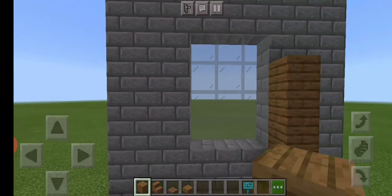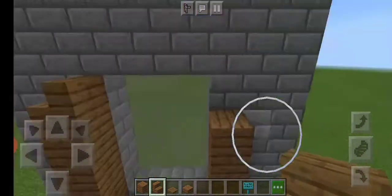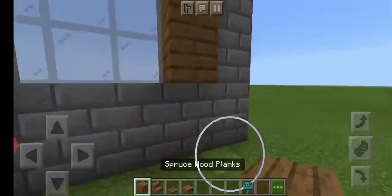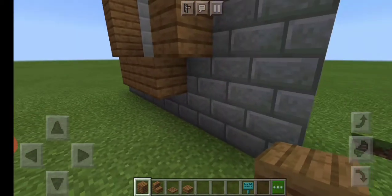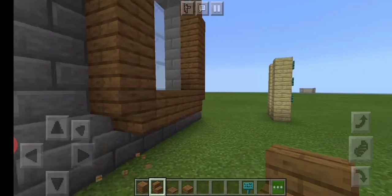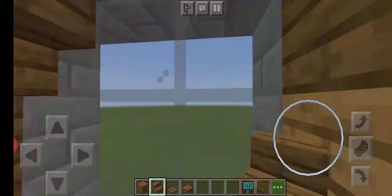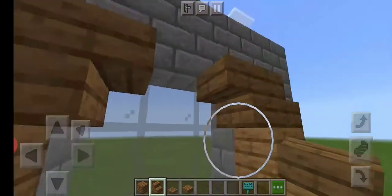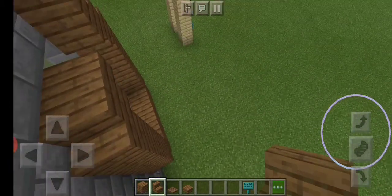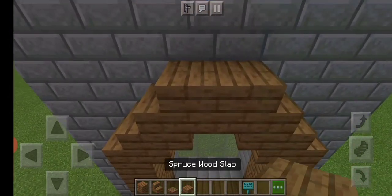So place three of them either side like this. And then place stairs on top. Then place three spruce blocks on the bottom and stairs like this. So you should have something like that. Next, you come over and you place two of your stairs upside down, and then two of your stairs upright again. Then you place one block and one slab.